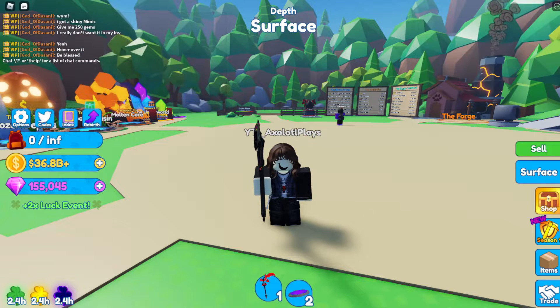They came out yesterday with a bunch of new stuff, like we have a two times luck event all week, Season 1 challenges which will level up your season pass, a limited time season egg inside the season pass, a new gem factory, walk speed enchant, two new treatments, new pickaxe, new backpack, new feature pet, improvements to trading, and some bug fixes.